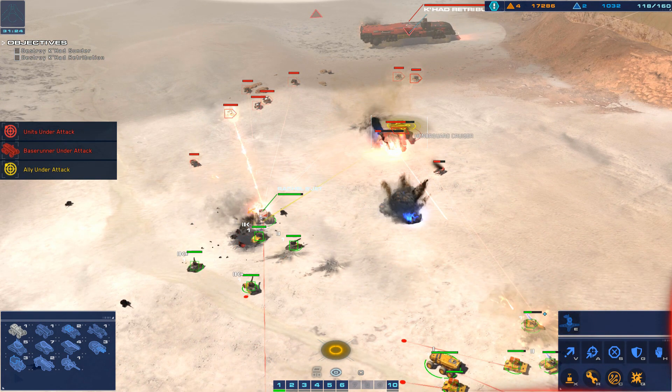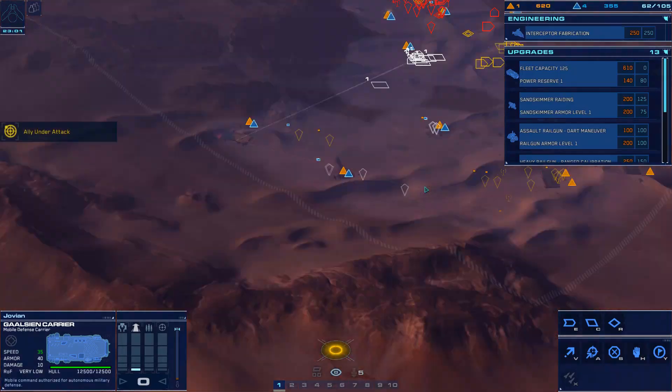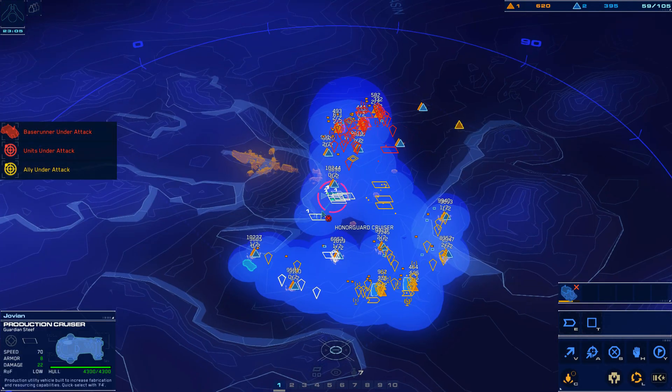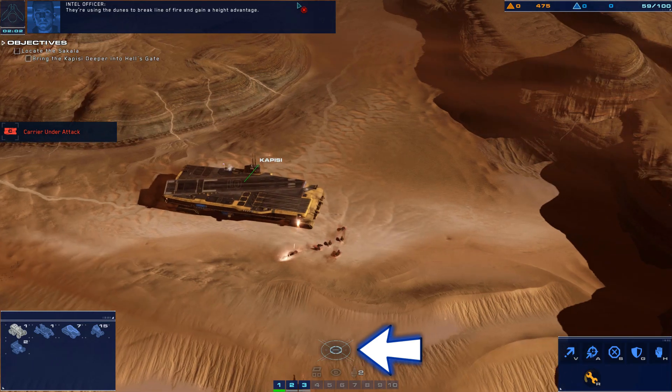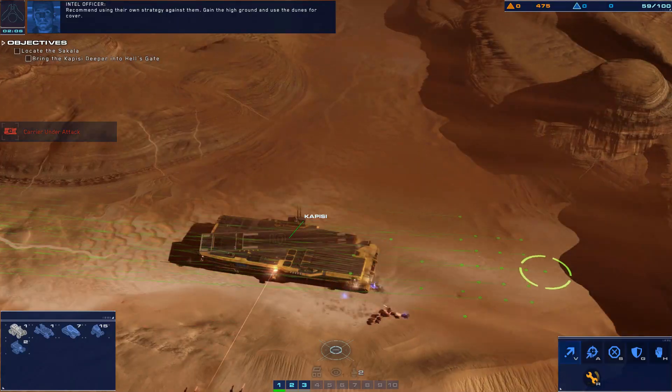Zooming out gives you a better overview of the action, and this is how you'll spend most of your time as you issue orders. You also have access to a tactical view, which shows you the entire map and allows you to move armies strategically. It can be accessed by conveniently tapping spacebar, or by clicking on this little map toggle here — which I never do, except when I'm in the middle of a battle and definitely don't want to press the button.